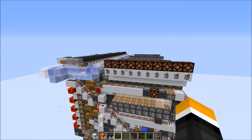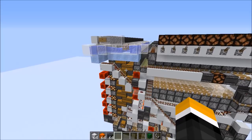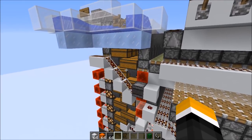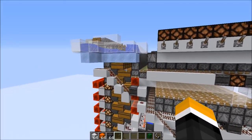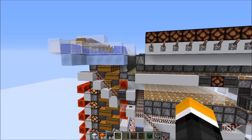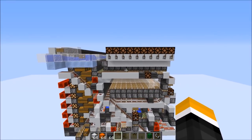Instead, the system decides on its own which items should get mapped to a silo, and that has a whole lot of advantages compared to regular player-assigned silos. Because if you have only a few hundred thousands of a certain item, it's only going to get one silo. But if you add in millions and millions, then more and more silos are going to get mapped to that item. And if you remove items so they would fill even less silos, those silos can get reassigned to other item types later.